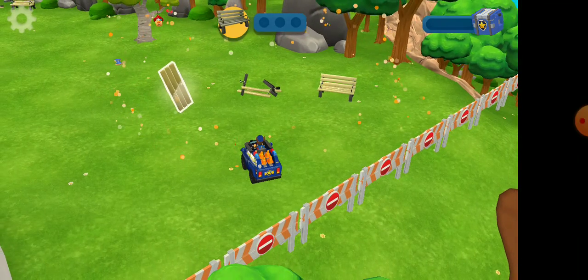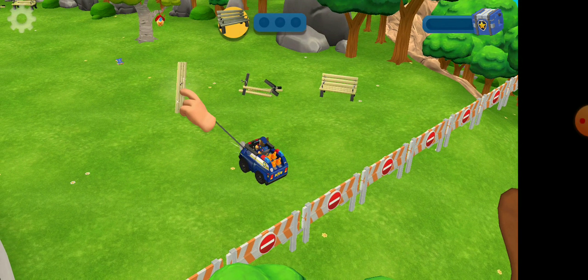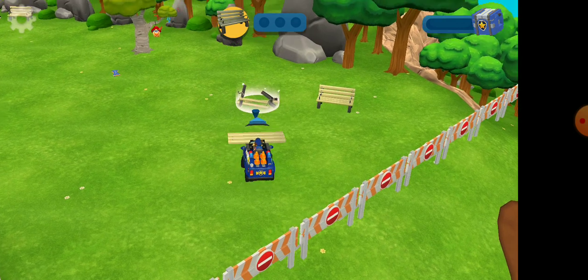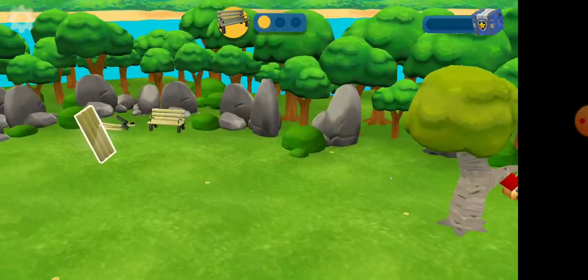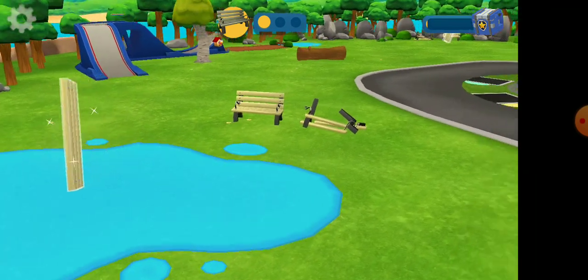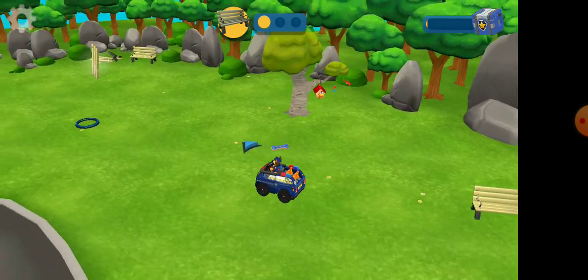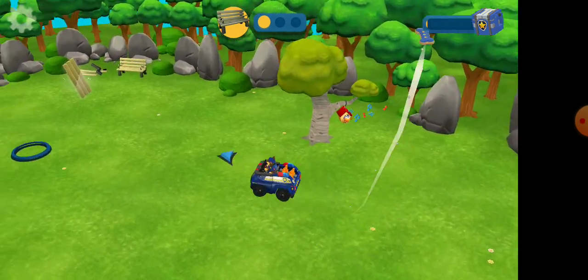Nice bench. Uh-oh, it's broken. Chase, can you fix them? Tap on the piece of the bench to pick it up. Nice. Tap on the broken bench. I detect two more broken benches. Can you find and fix them? I've added them to your radar, Chase. Follow the arrows to find the broken benches.